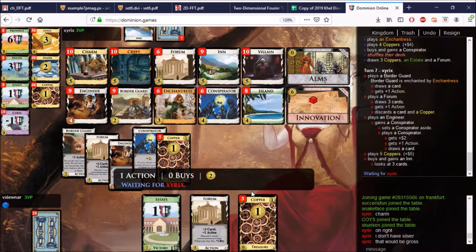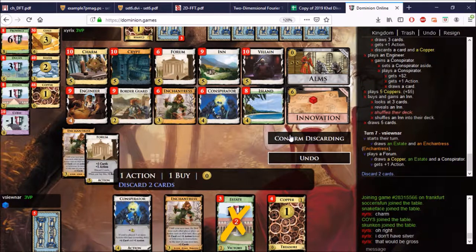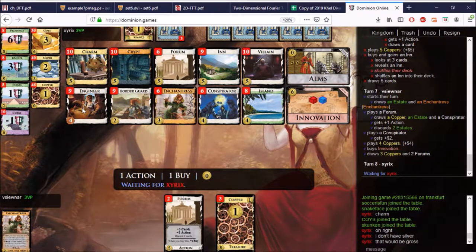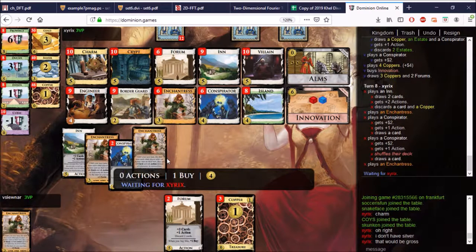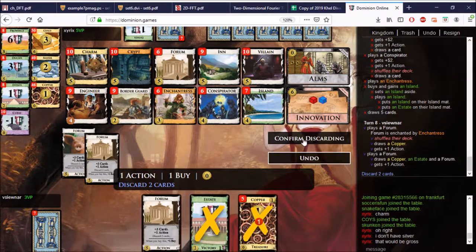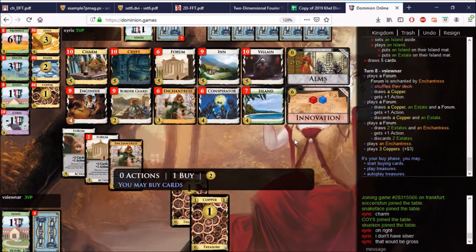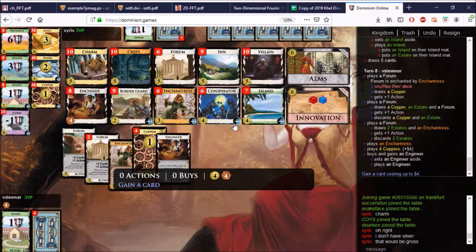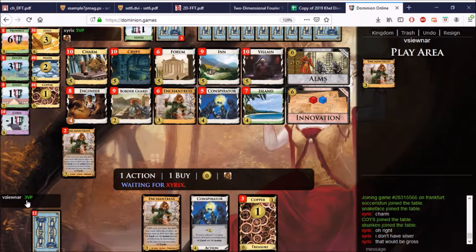This is Forum, Border Guard. Oh, In — In is actions as well. I didn't find another Forum but we'll get the Innovation anyway. Probably next buy is Forum, Engineer or something. So there's the Enchantress, our second Enchantress. Island to trash — there's another thing you can do. That one gets enchanted. So we cannot find anything good, apparently. There's the Enchantress and we'll get the Engineer now and play it with Innovation to pick up a Conspirator. We don't want to trash this Engineer — that is our game for the rest of the game here.